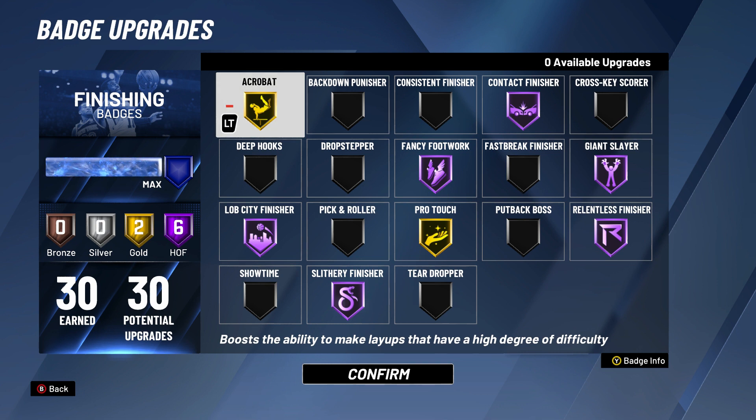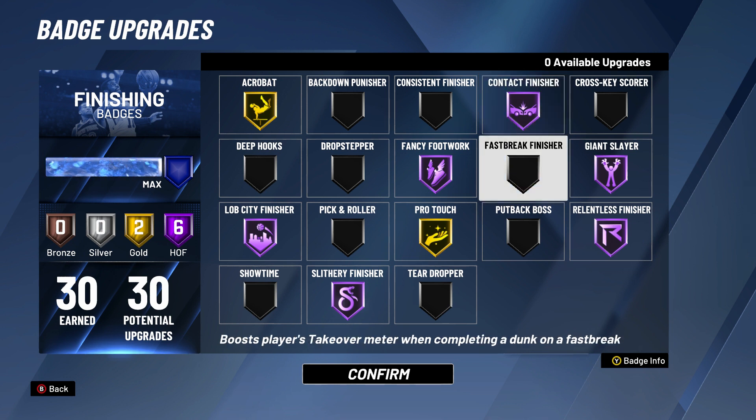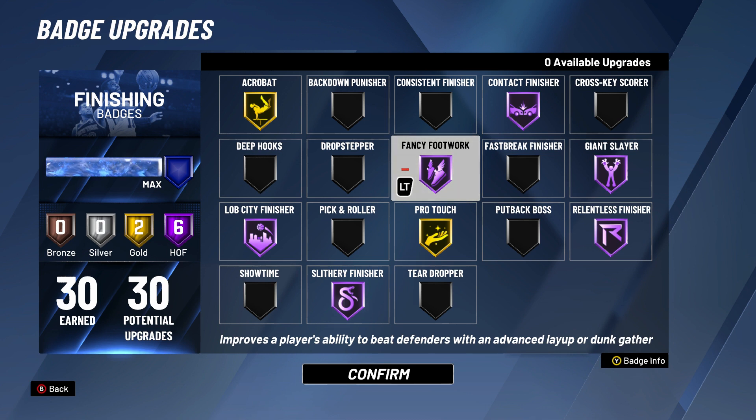Stay tuned for that — I'm showing you guys the badges now because you guys have been asking for them. I have Acrobatic on gold, I have Contact Finisher on Hall of Fame — obviously you need to have it if you want to catch bodies and make layups. I have Fancy Footwork on Hall of Fame.